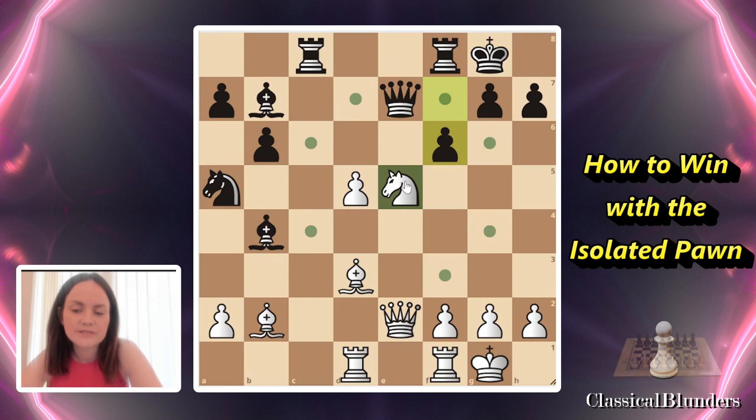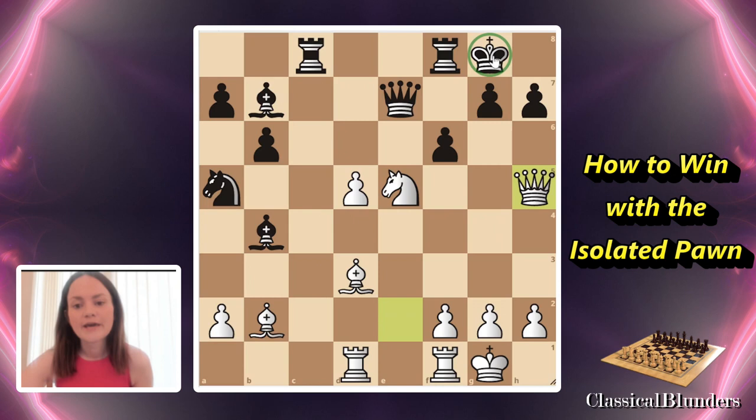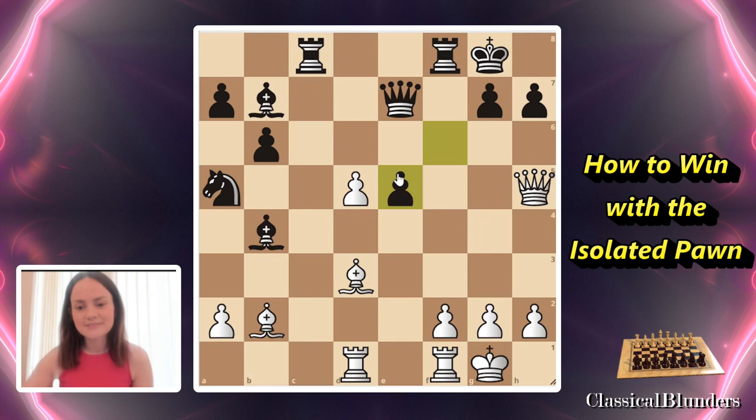The move is queen h5. Why queen h5? Queen h5 — I'm ready to checkmate. I'm ready to mate that king on g8. So what if black falls for it and takes on e5? Then I'm ready to mate. Now we have two ways to capture on h7, because h7 is attacked by both the queen and the bishop.